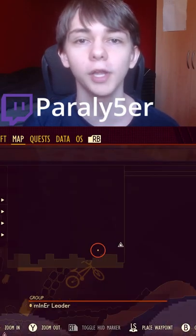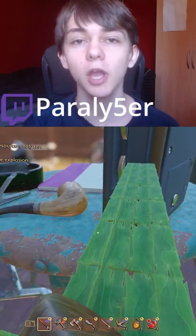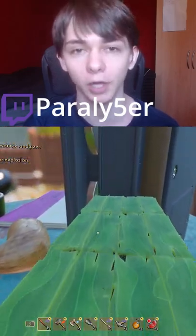This is how you get candy corn in Grounded. What you need to do is come to this area of the map right here. As you can see, we're on top of the chair in the upper yard.